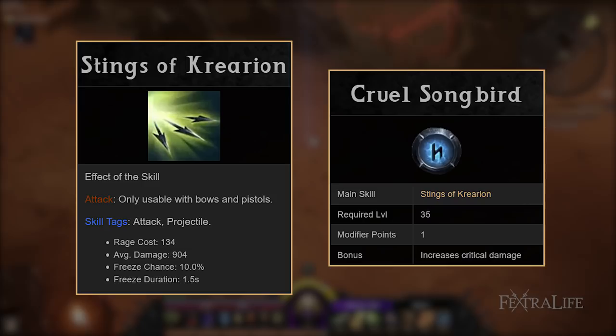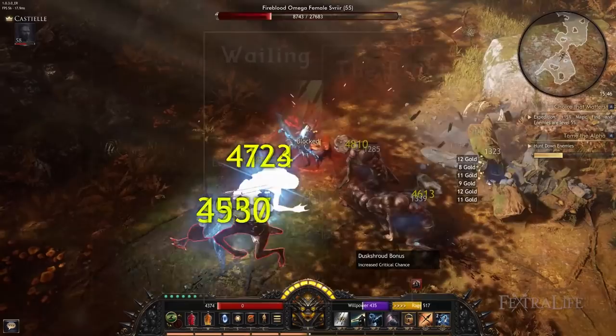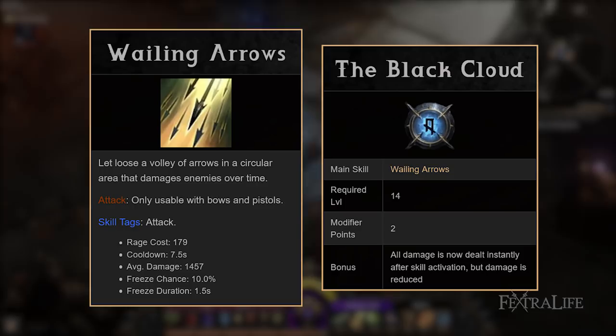Wailing Arrows is very situational and is great when you're overwhelmed and have to constantly move. Shoot it up and AoE an area while you run around, rinse and repeat. Additionally, if you take the skill modifier Black Cloud, you can take better advantage of your critical damage, resulting in huge AoE damage. Be sure to take the Eagle Eye and Broadhead passives for increased critical chance and damage.